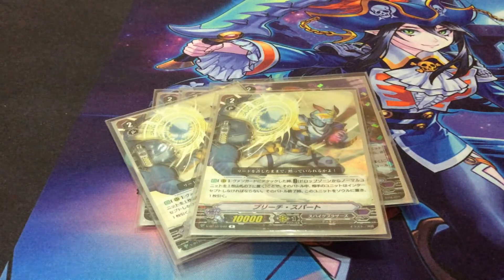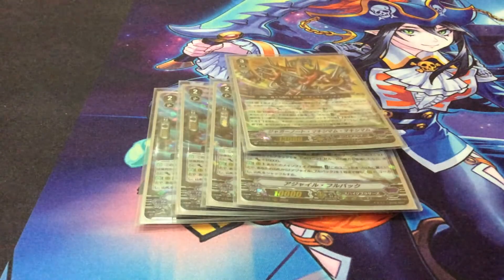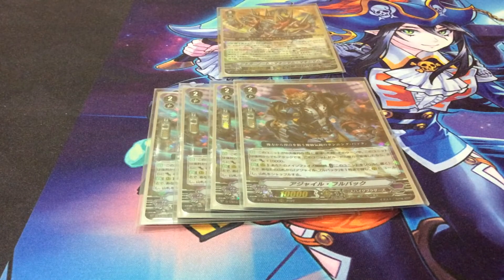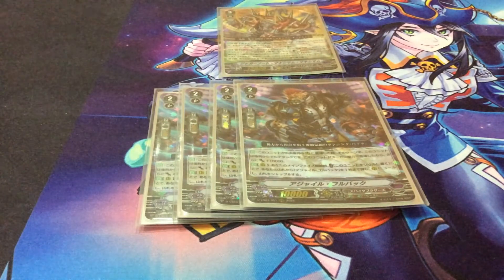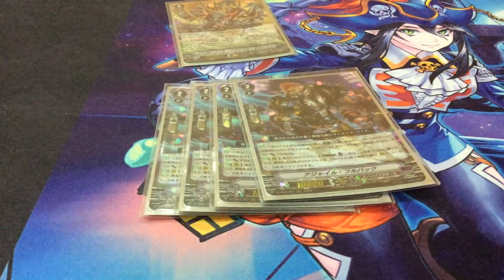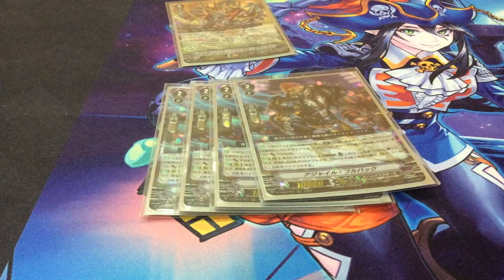The MVP of this deck is Agile Fullback. Agile Fullback is what makes Juggernaut Maximum Maximum really good because he works in tandem with him so well. When placed on the rear guard circle, he gains the ability to attack from the back row if he's caught behind the vanguard, and if called by counterblast he gains 10000 power including his on-place bonus. His second skill lets him slide to the soul and call a fresh copy — so you can attack with Agile Fullback, stand Maximum, attack with Maximum, call Agile Fullback again, and repeat. That's four attacks from the center column at 23k to 38k — insane.